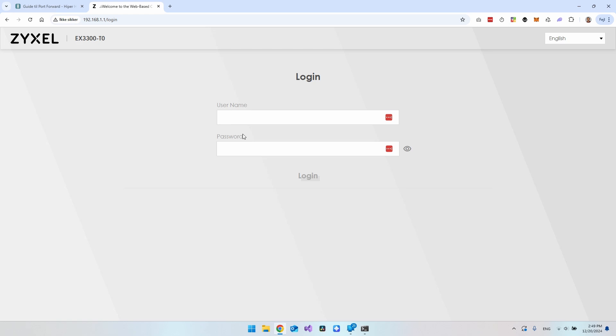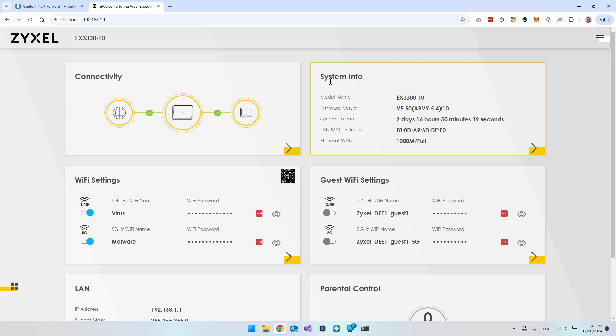From inside the router login page you need a username and password, which should be labeled on your router. In my case the username is 'admin' — that's a pretty standard router username. Once you're inside, your router will look very different from mine if you don't have the same brand, but you need to find your menu since the layout differs from router to router.